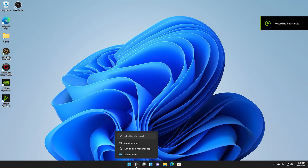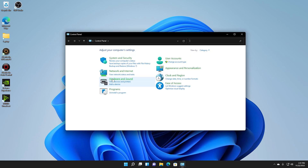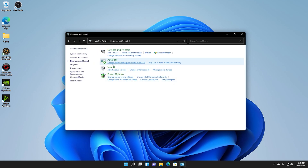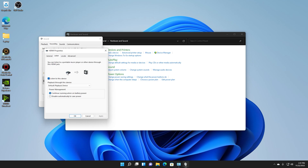On your streaming PC, once you get everything hooked up, go to search and look for Control Panel. Go to Hardware and Sound, then go to Sound. Go to Recording, then find Live Gaming Ultra Audio. Click that, go to Properties, then hit Listen. Enable Listen to Device — and that's literally all you gotta do.